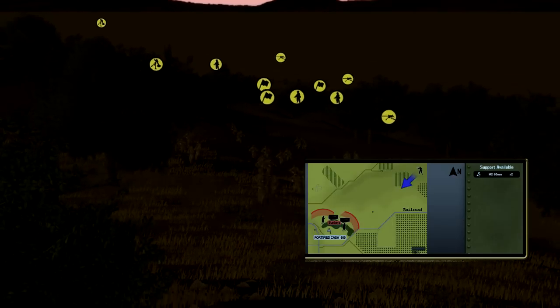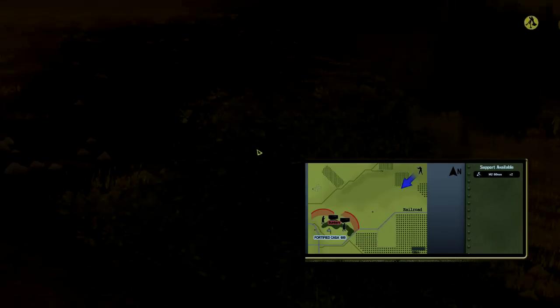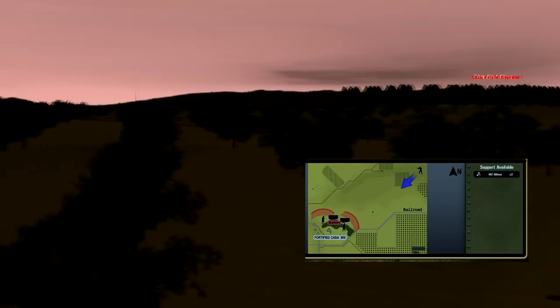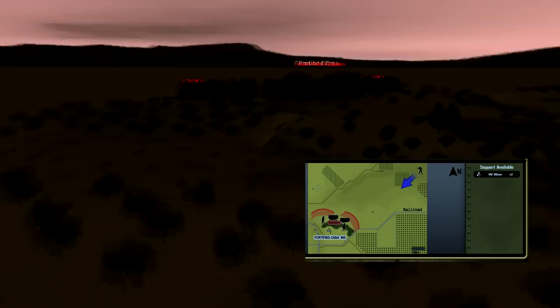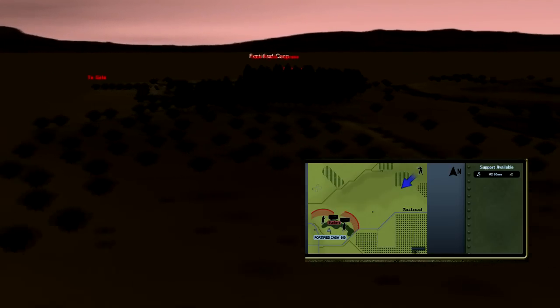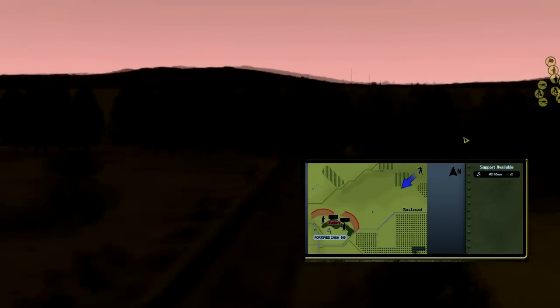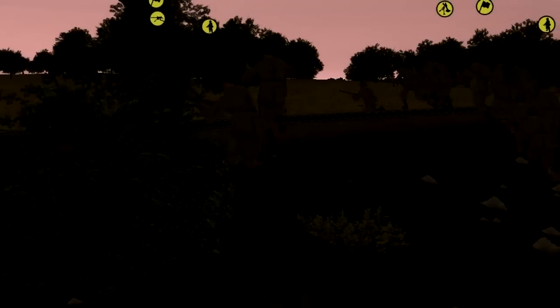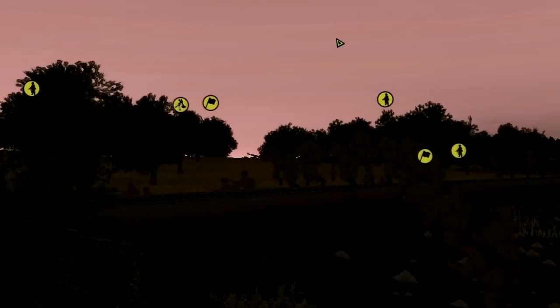Today we'll be taking a look at one of the scenarios inside Combat Mission Fortress Italy. In this particular scenario, we are to conduct a deliberate assault made by paratroopers in the early morning against a fortified casa — or house — held by German and Italian troops. Our objective is to seize the grounds of the house, and the enemy has fortified the forested area around it.